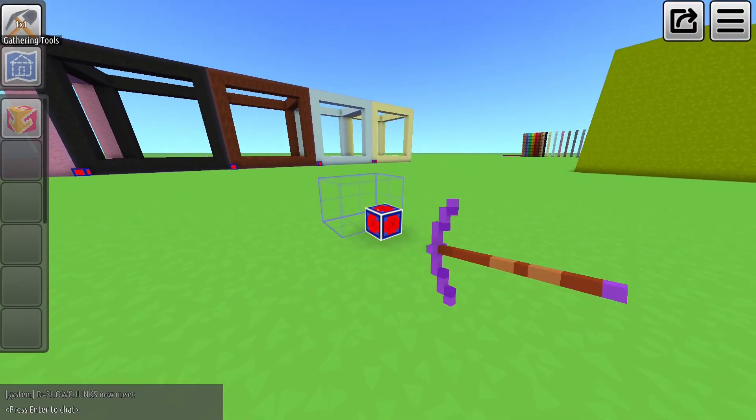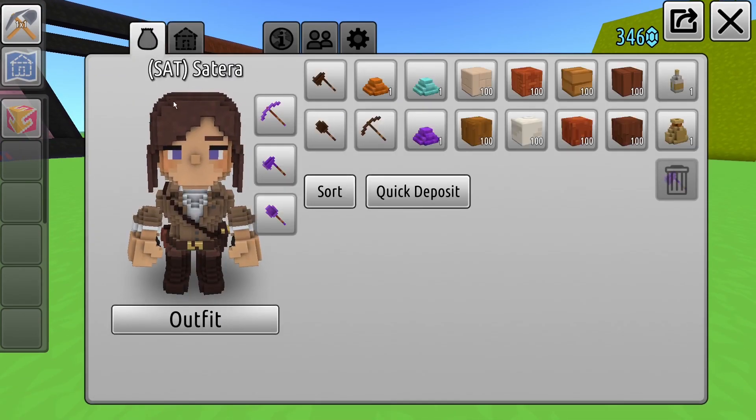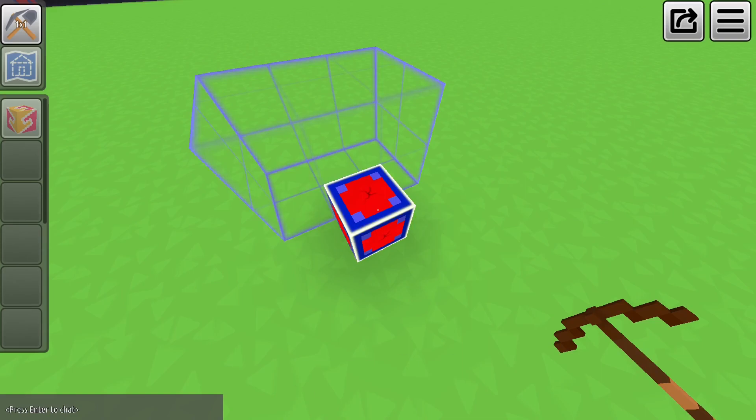Blueprint blocks were programmed to be broken even slower, so you don't remove them by accident. If we take the slowest tools in the game — muddle ones — and try to mine any of the blueprint blocks, it will take an entire 12 seconds to break.